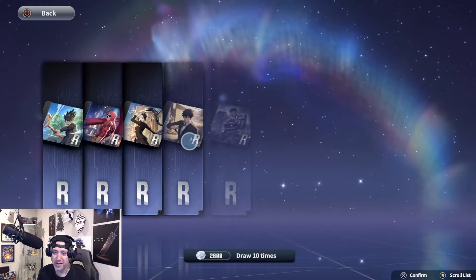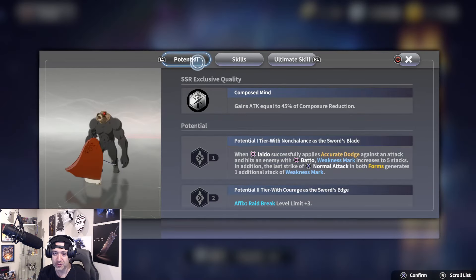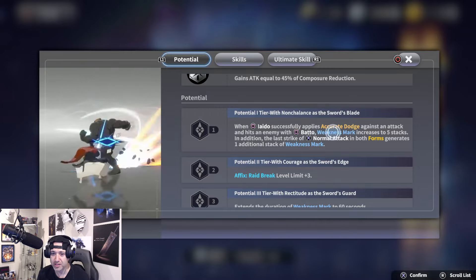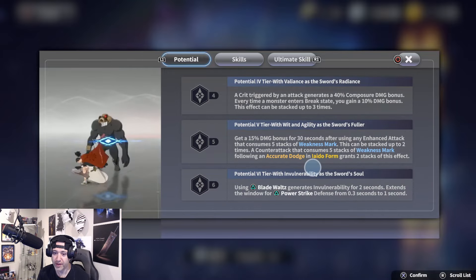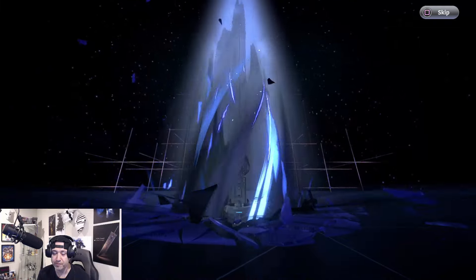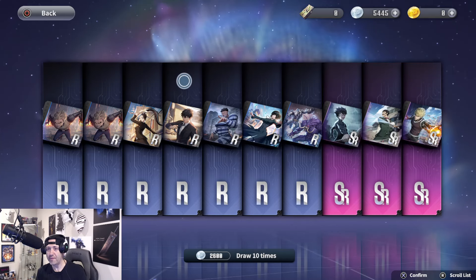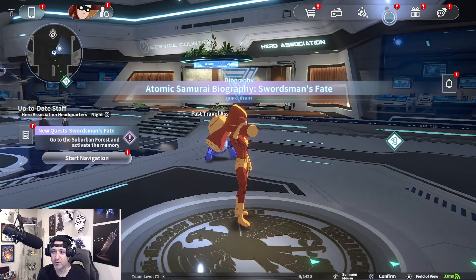All right, we got one down! Do I want to go for another — that's the question. Let's check the potential. At potential one, it gives five accurate dodge stacks against an enemy right away — that's crazy. I might keep going. Actually, I don't really need a composure breaker, so I might stop. That's a lot of SRs — you know what, we're going to stop and do this the right way.